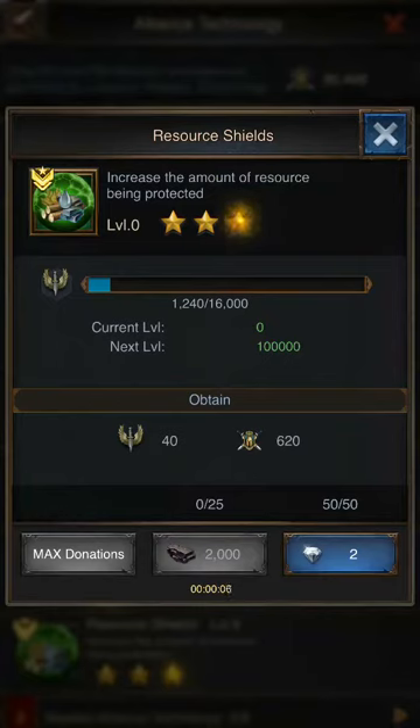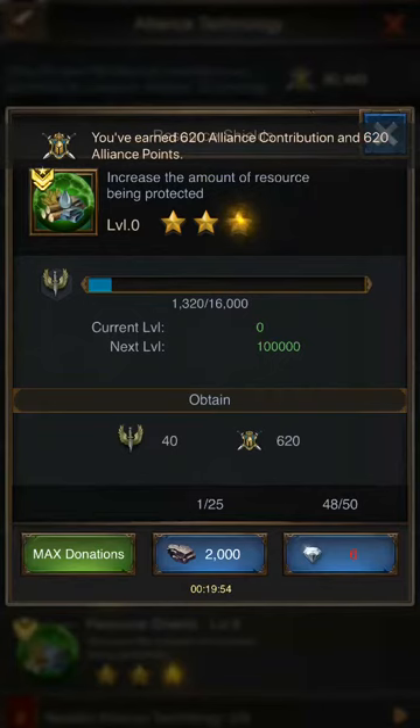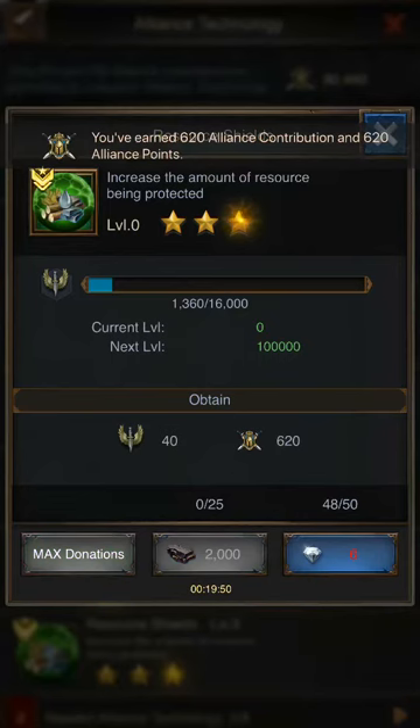For those who have spare diamonds to also throw in, you can also donate on the side and you'll notice it doubles. I'm out of diamonds on that one, but you'll just donate and then you'll see you've earned 620 alliance contribution.